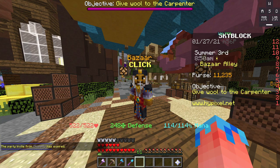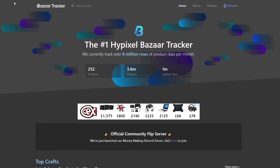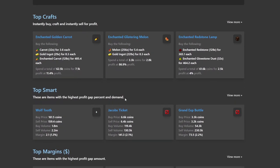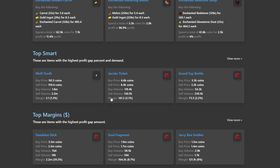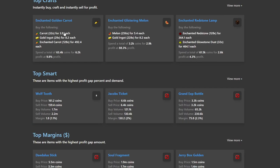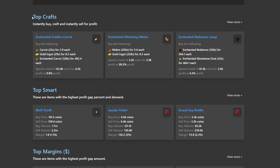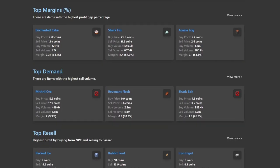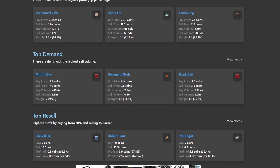Put half an hour or an hour into this and you'll be making so much money. Now I'm going to show you a website — it is called bizarretracker.com and it will be in the top of the description. This website will help you make the most money because it will tell you exactly the thing that's selling for the most — high demand items at that time. I do recommend staying away from top crafts and top smart. You can do top margin things, but what I suggest going for is top demand.